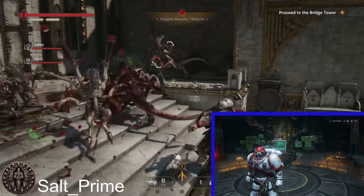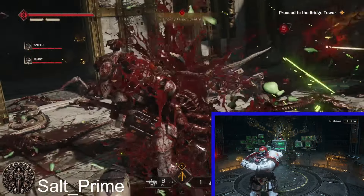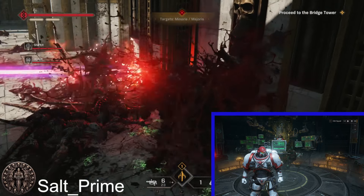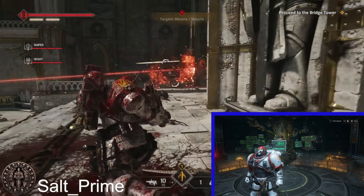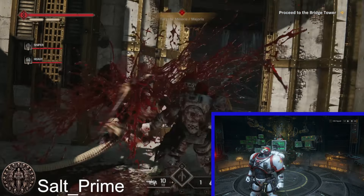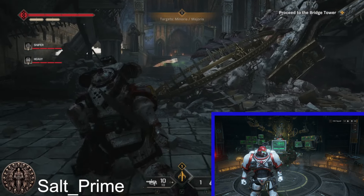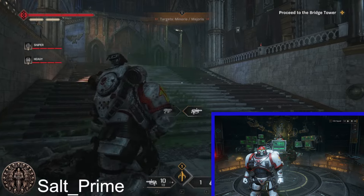You're going to combo this with the Melta Gun. The Melta Gun is going to enhance your elite killing and elite control because it can stagger your elites. It's also going to provide you with something that the Vanguard does lack a bit, which is little dude killing — the Minoris killing. So the Melta Gun will allow you to do some decent Minoris killing. You're still going to want to go elite to elite, but if you get swarmed a bit, you can do a backwards roll, shoot a Melta shot, and it'll deal with most of your dudes.